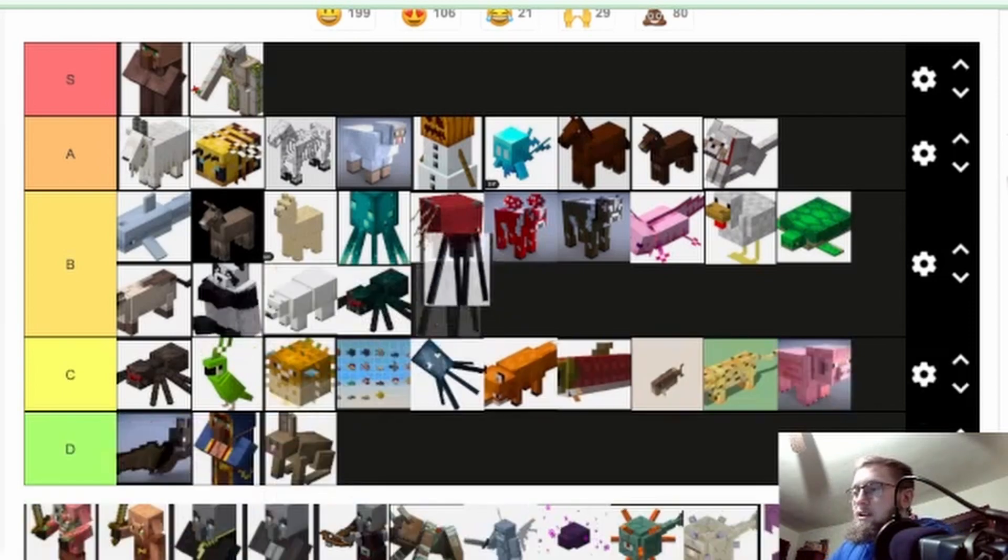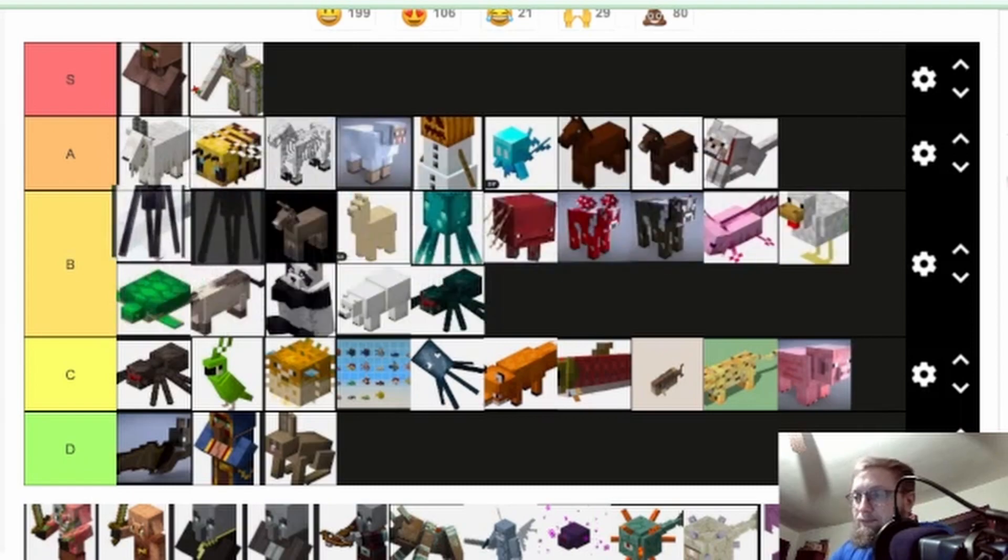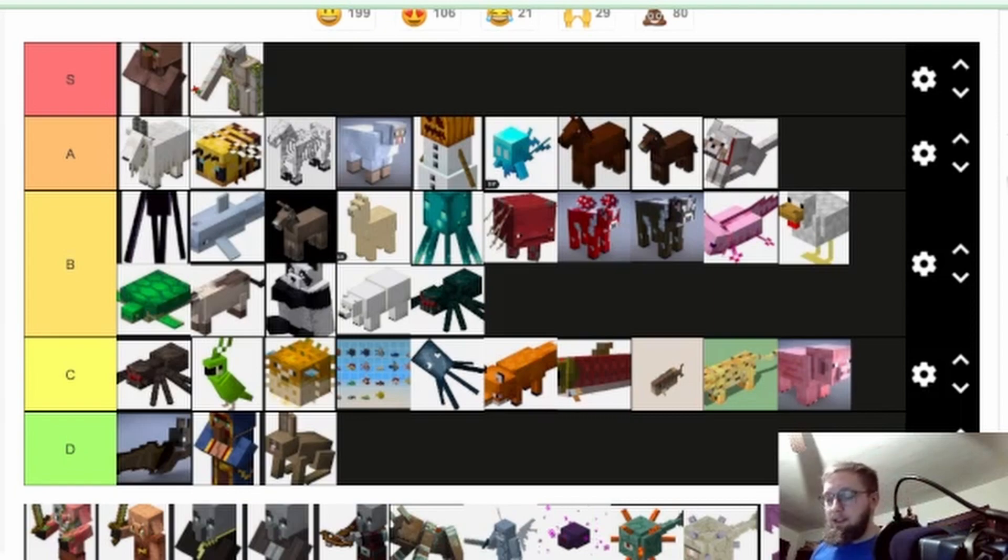Enderman — unique and cool mob since the beginning. I'm gonna put it top of B. If you ever watch Game Theory, they have this whole thing that the ancient builders became Endermen — that's why they can pick up blocks, and their teleportation is due to the fact they got stuck in the End and evolved over time. That's probably not true, but it's dope. Their teleportation is unique, and they're a really easy farm to make once you get to the End.